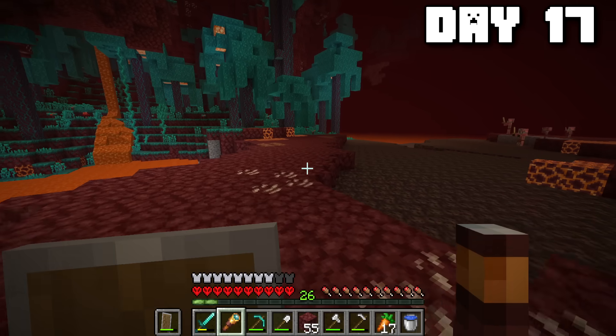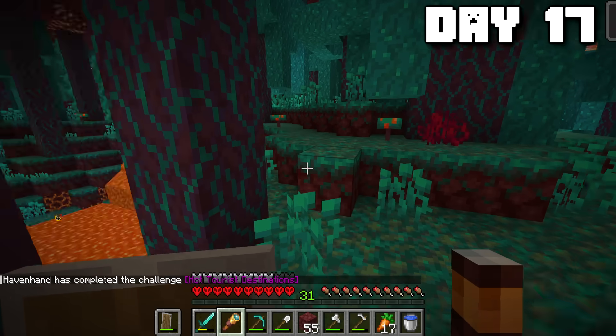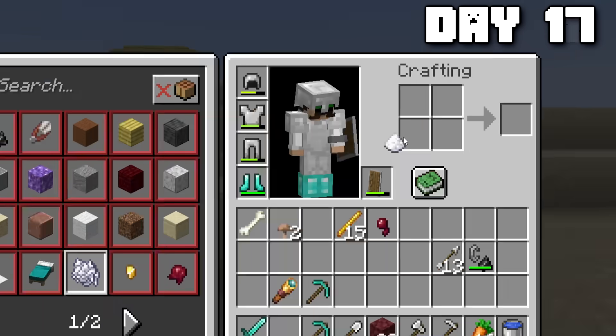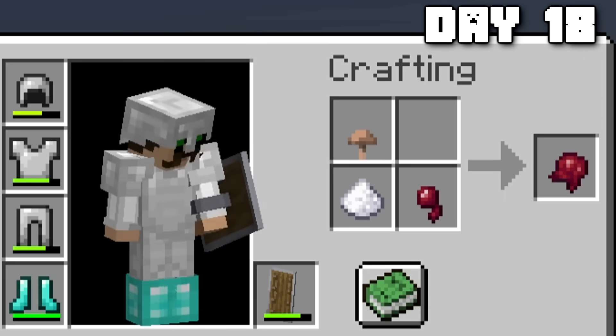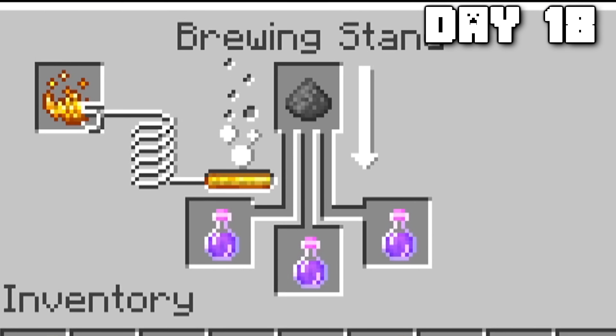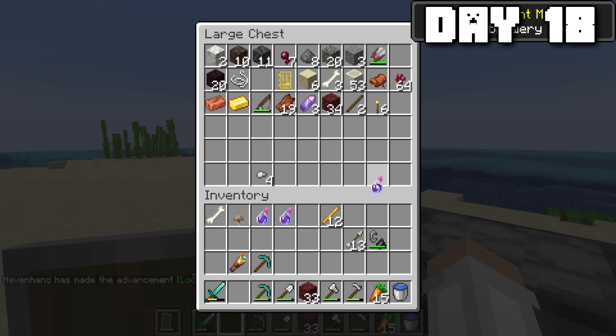On my travels looking for brown mushroom, I also found myself a warped forest, which was the last biome I needed to get the 'Hot Tourist Destinations' advancement. And look at that — there's some brown mushrooms over there. Time to head home. On day eighteen, I made myself a fermented spider eye, got some potions brewing, made some weakness, even turned them into splash. And then I remembered something: wait, how am I going to get apples?